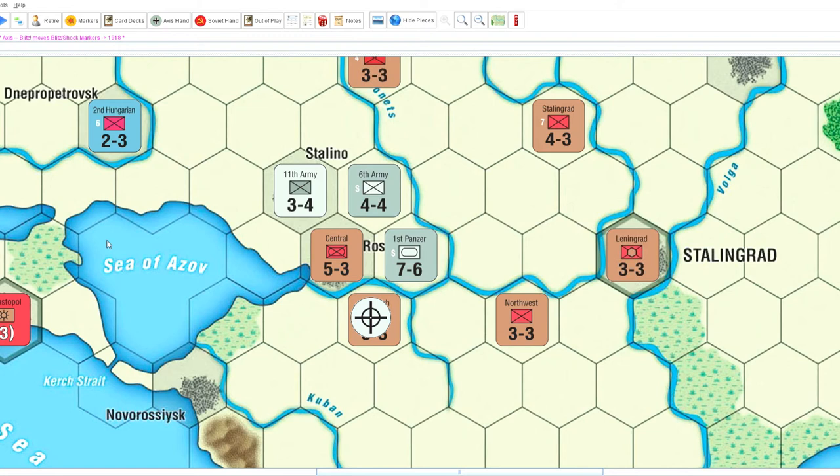In the south, the 1st Panzer attacks near Rostov — a 7-on-3, normally a 2-on-1. It's shifted once to the left for the river and once to the right for the armored unit in the open, and he uses his blitz marker. So he hits me with a 3-on-1. He rolls a 6 — Defender Destroyed — sending my unit to the Destroyed Units box. That means Rostov is basically surrounded. However, I think this is a very precarious position, and I think I'll be able to not only hold but even turn it around next turn.